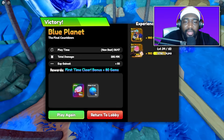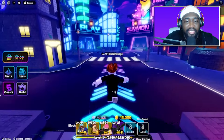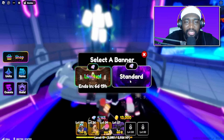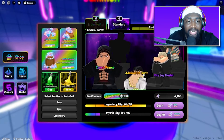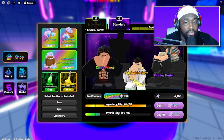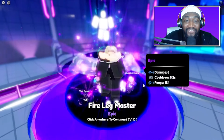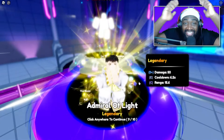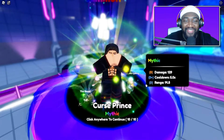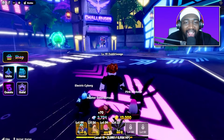We just completed Stage 6 of Blue Planet on hard. All that's left is Underwater Temple on hard. We really need a mythic. We're still level 19 — one more level to unlock our fourth slot. Let's check the banners: we've got Sukinah and Admiral of Light. We might actually spin for Admiral of Light since we don't have a healer.